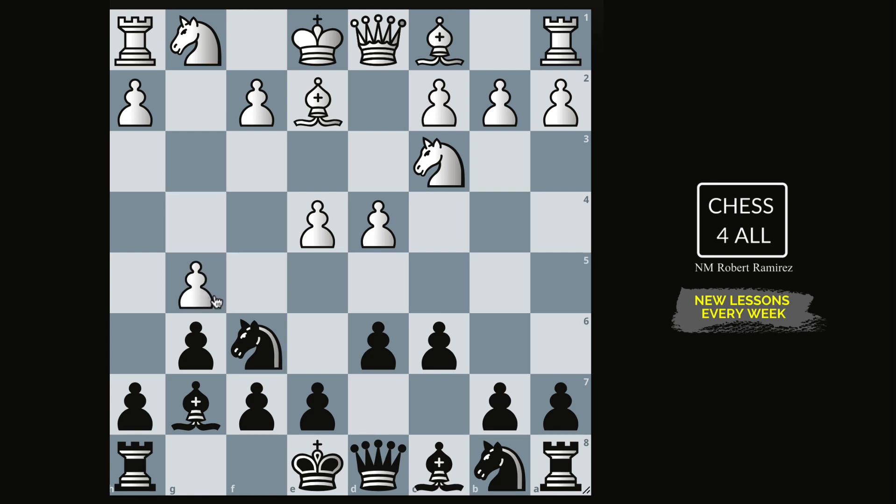After g4, we have pawn to c6. Then g5 — no big deal. We have to move the knight. Don't forget: even though that pawn looks aggressive and advanced, the further pawns are pushed the weaker they become. Also our king isn't compromised yet — we haven't castled kingside, so we might not castle there at all, or we could castle queenside as I recommended when discussing the 150 Attack in lesson 70. Looking at the knight's options, going back to g8 doesn't look good, so we go to d7.